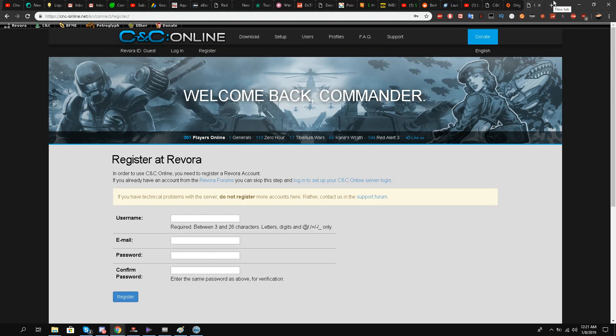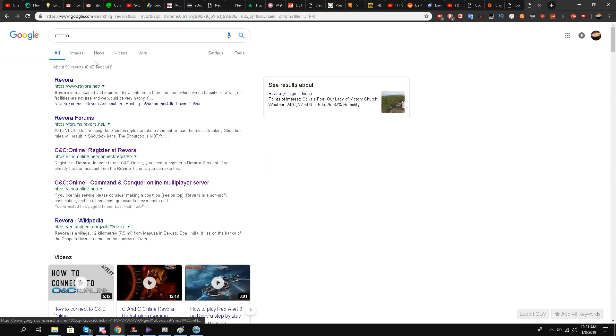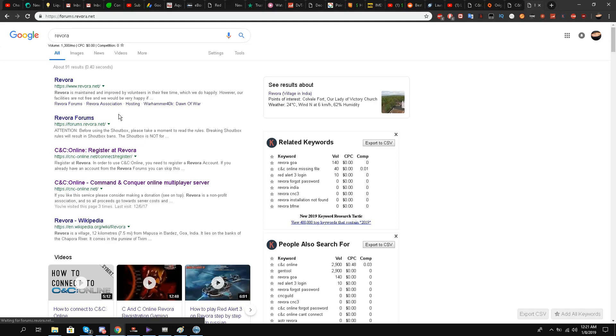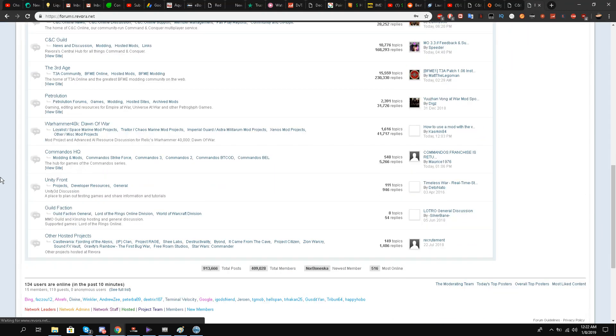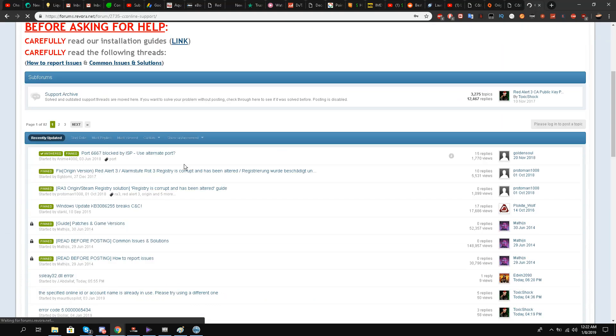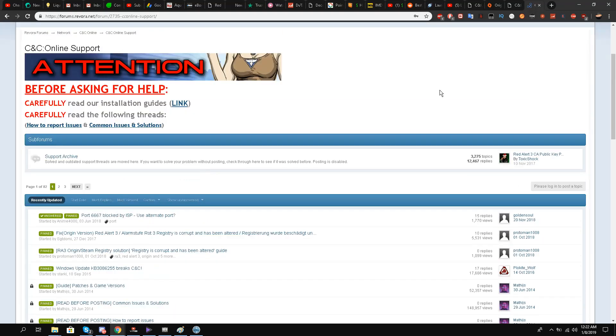For support, I recommend you go to the Revora forums website. You can easily go there and ask for support. Inside the CNC Online section, you'll see CNC Online Support — go to online support and post your issues there, whichever issues you are facing.